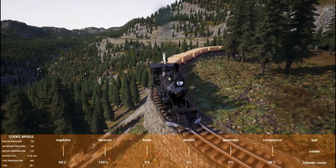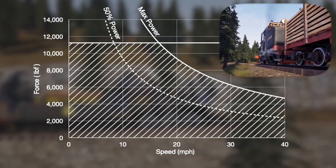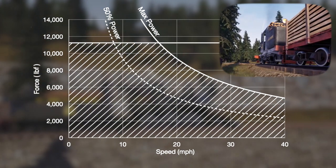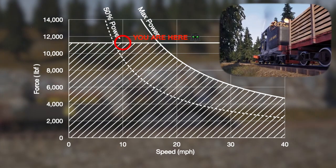How did I estimate that the Hessler has about 500 horsepower? It appears to be wheel-slipping at 60% power, at a speed I estimate to be about 10 miles per hour. Of course, there are no speedometers in this game either.